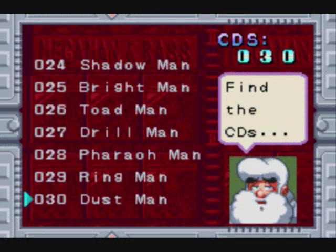So, with that, that's 30 discs out of the way. And Dr. Light still has not gotten over his depression — can we get this guy some anti-depressants or something? Anyway, tune in next time for discs 31 through 40. Until then, this has been Rowan Mithril. Thank you very much for watching this video. I hope you enjoyed it, and I'll see you again next time. Fare thee well.